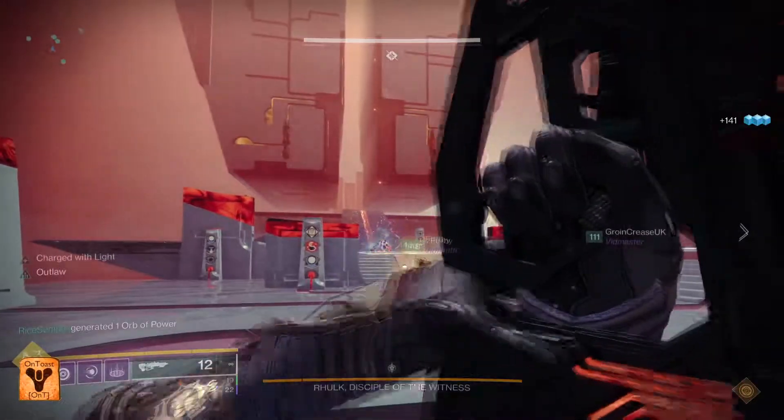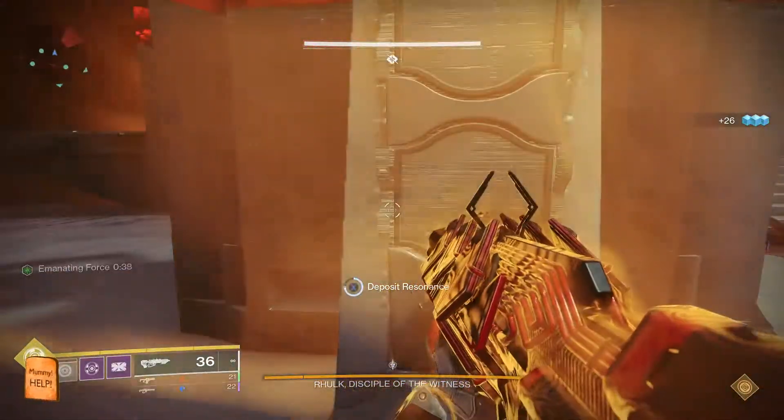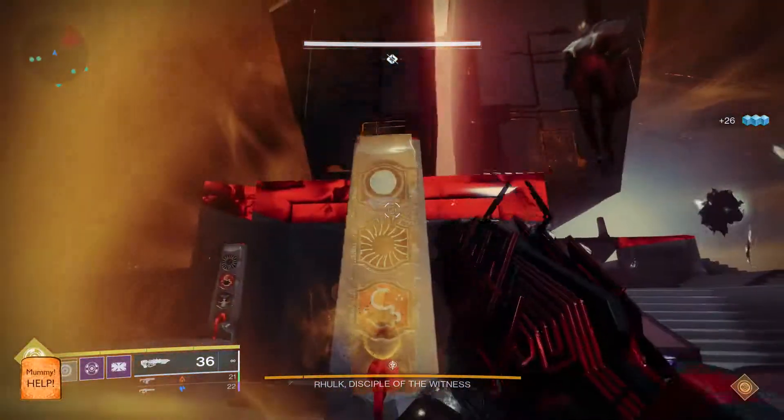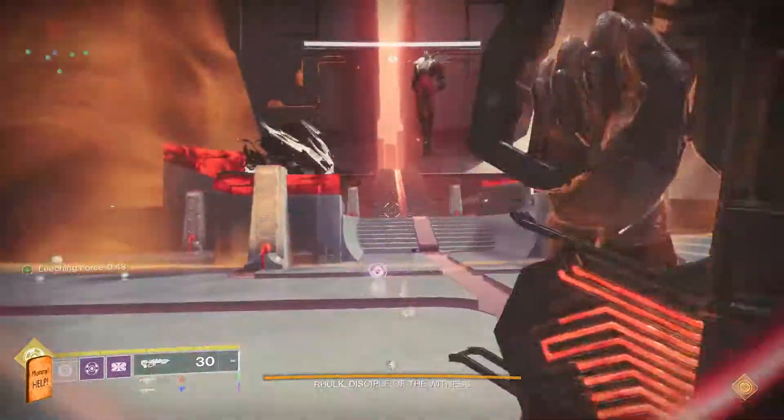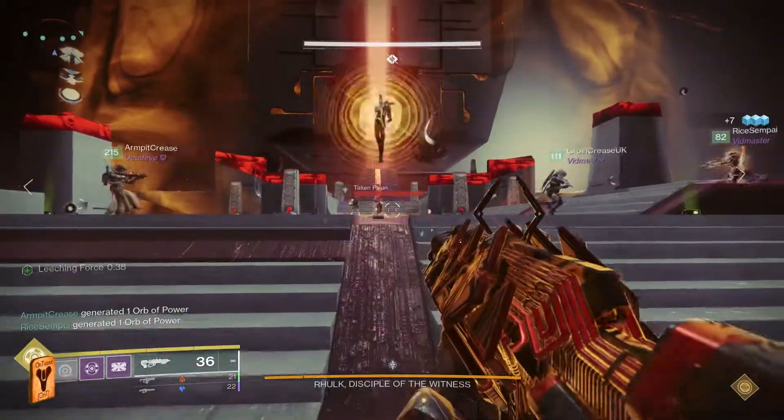At this point, they will call out one of the totems with the matching symbol. There will be two totems with the symbol, but we only need one for this method. The callouts are front left or right, mid left or right, and far left or right.